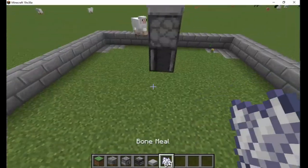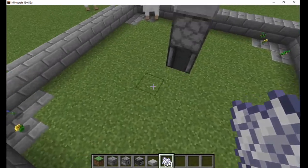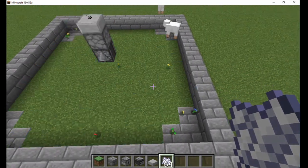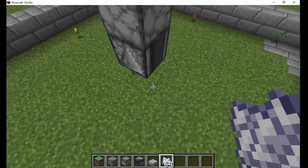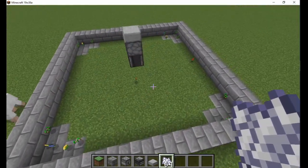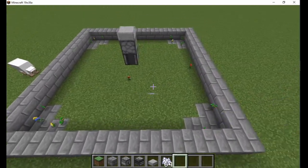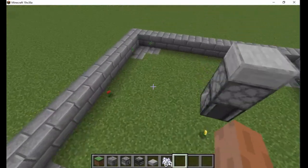Then it detects the water level changing and turns itself off again. The items are pushed to the corners. The water does not reach the three blocks in the corners, so I replace them with solid blocks. This is by far the cheapest and simplest design for farming small flowers. I also think it looks pretty cool.